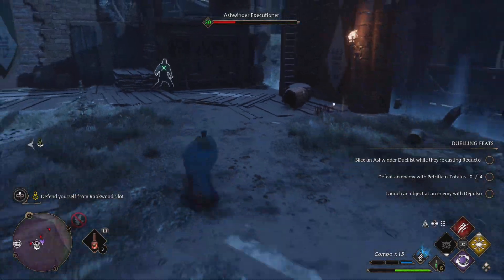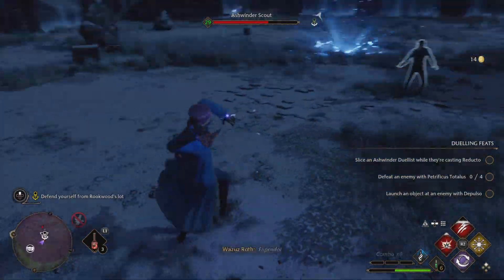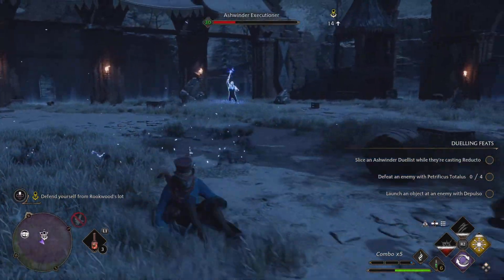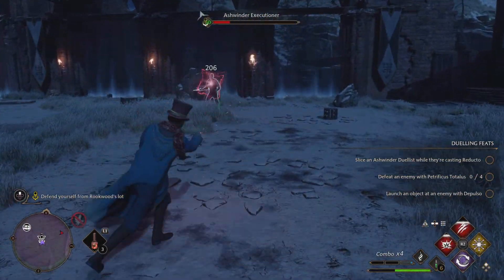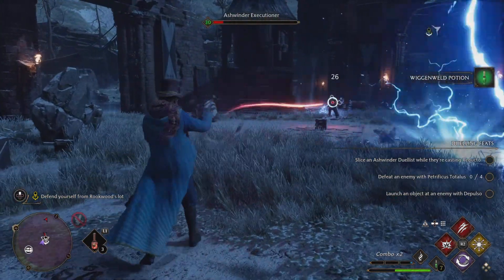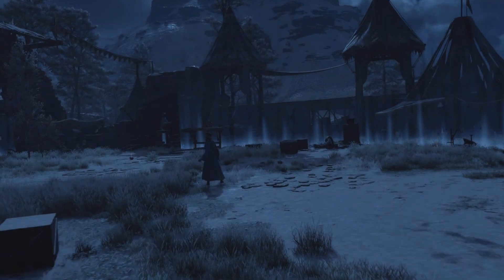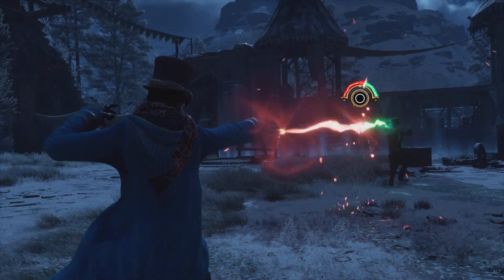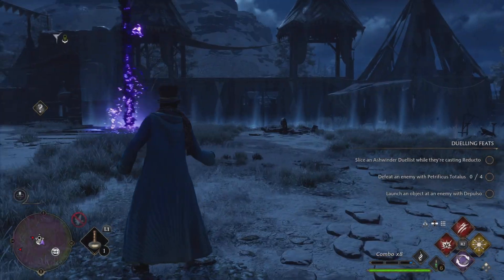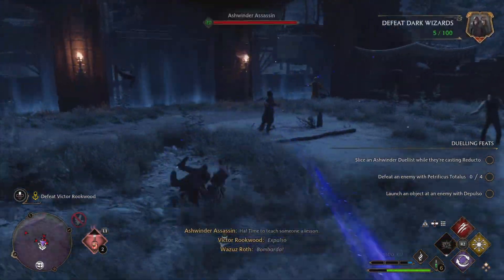As you can see, I have no more throwable items, so I'm using my spells to finish off the last few mobs. Once this wave ends, you'll encounter the second wave where Victor Rookwood will be there. Before that happens, there's going to be a little cinematic where you have to click a button — in my case I have to click circle — which is very easy to win.